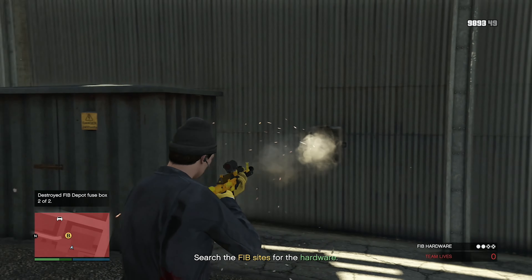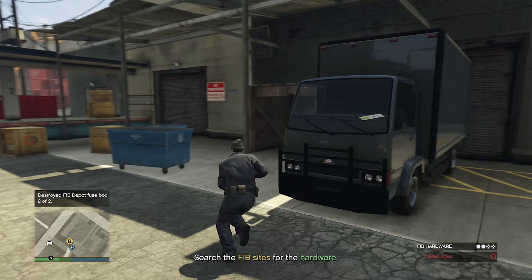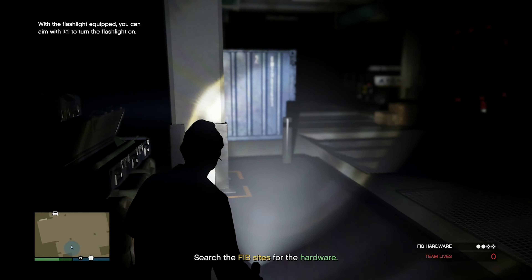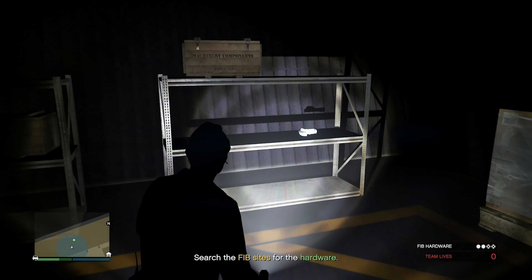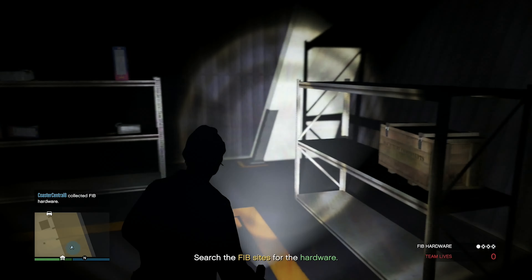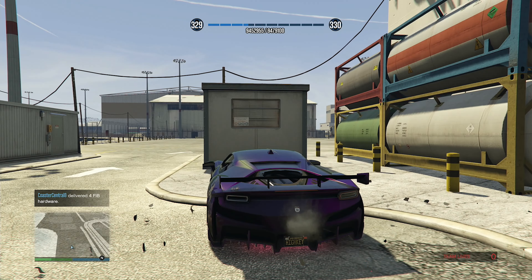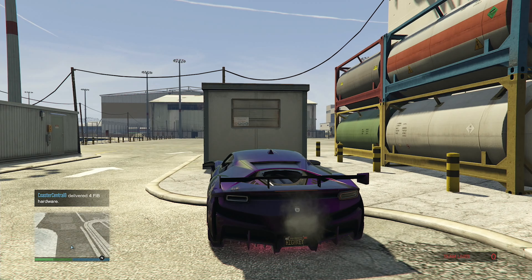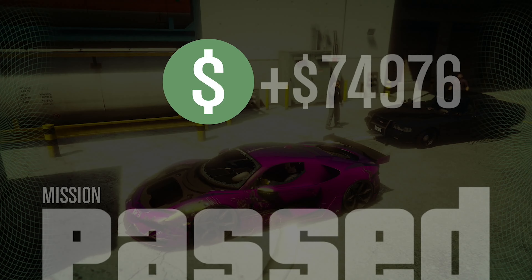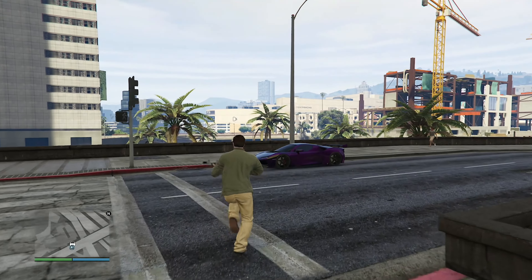I cleared a path and made it to the FIB depot. I found a fuse box — pop — got both fuse boxes, so I should be able to do this stealthily. I'm looking for hard drives but it's pitch black in here. Here's one piece of hardware, and there's the second. I collected all the hardware. Made it to the drop-off — mission passed!